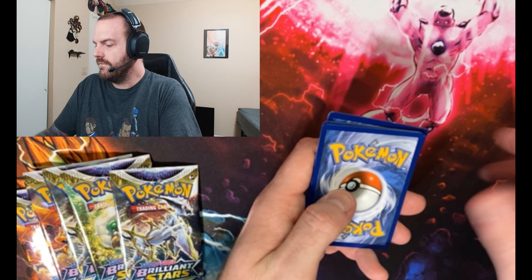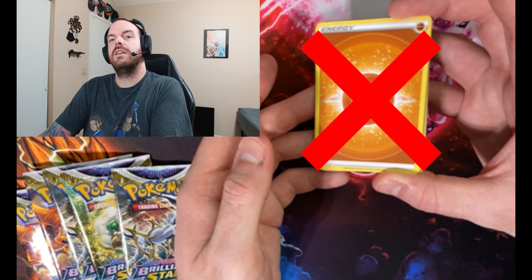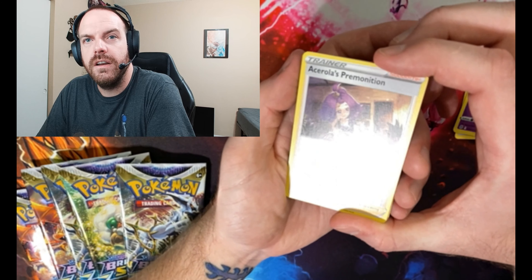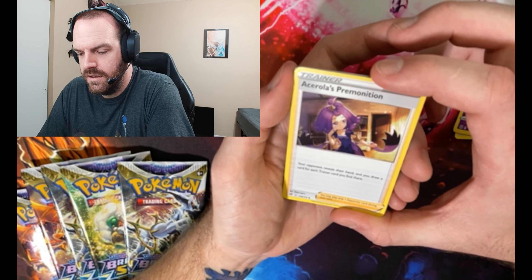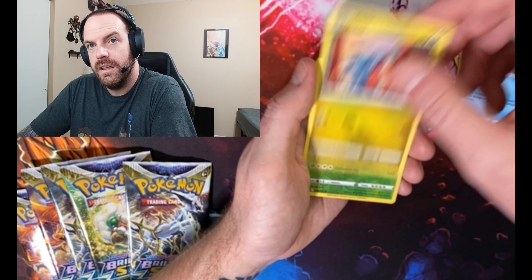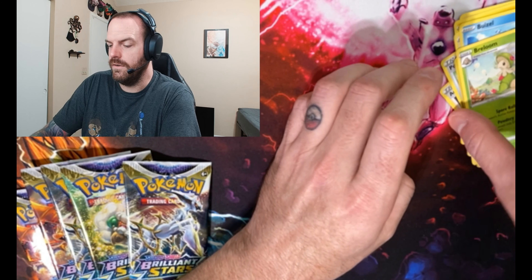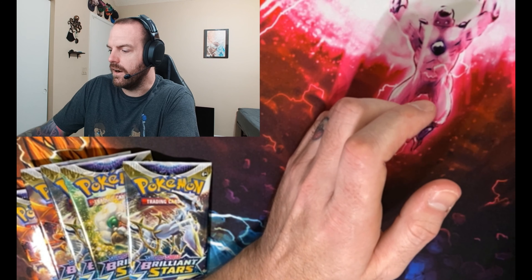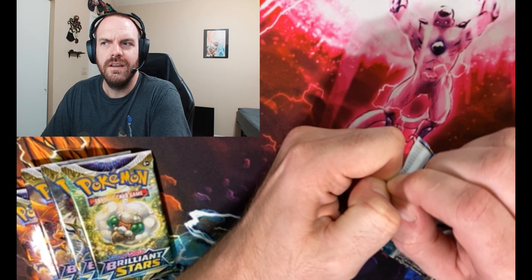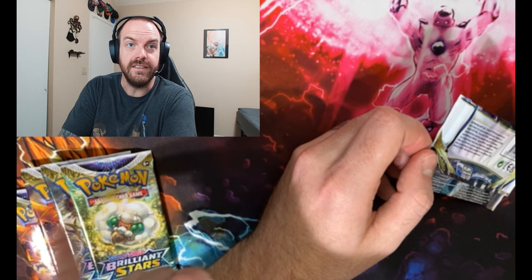We have a reverse Spiritomb into Tornadus, non-hollow. It's hard for me to game, do videos, and watch anime, because I have to pay attention to what they're saying — otherwise I'm just watching people do random stuff on the computer screen. We have a reverse Torterra into a Breloom, non-hollow. I'm kind of okay with these so far. Why? Because we haven't had anything good — we're saving the hits for these packs here.